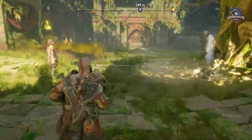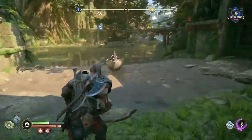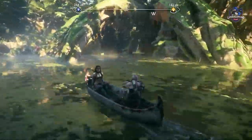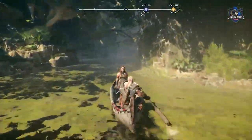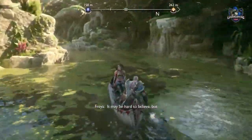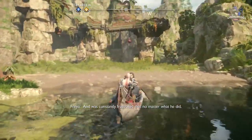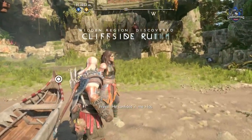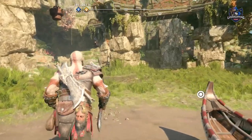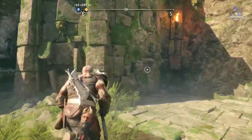From here head south until you arrive at the cliffside ruins. Defeat the enemies in the area, then climb up the wall on the left. Inside the room on the left is another red chest with Lunda's bracers.